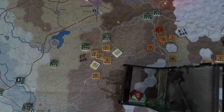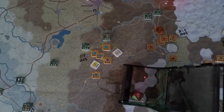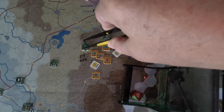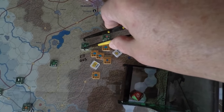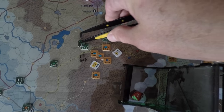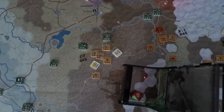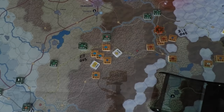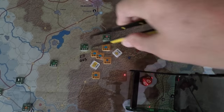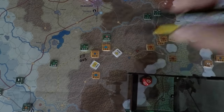There's a retreat. I think if we pass an efficiency check they can stay in place — let me look that up. Yes, they're in a fortification, so you can try to ignore the retreat. You have to pass an efficiency rating check with the lowest unit. The lowest ER is now four because that unit took a step loss. Rolling lower than a four means they pass and can stay, and they did pass — so these guys do not have to retreat. That's unfortunate for India since we wanted that spot.